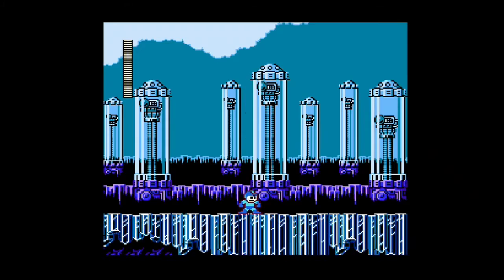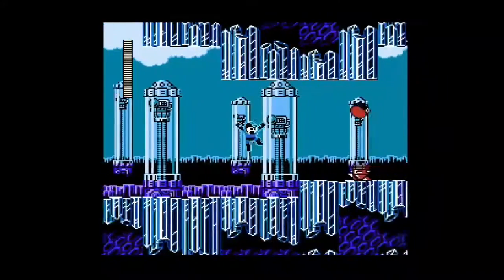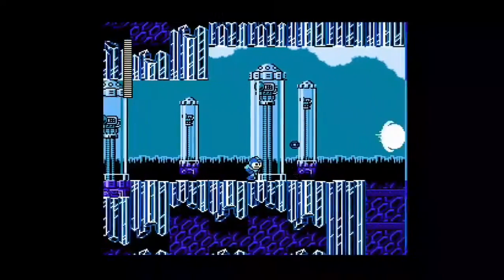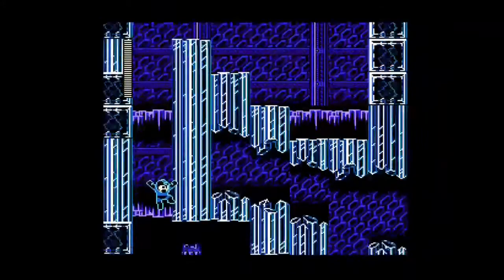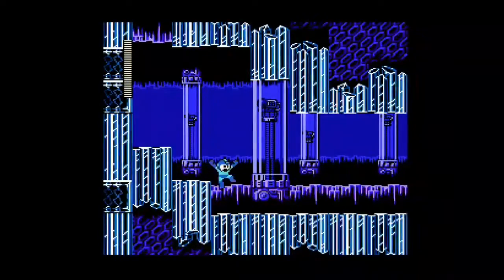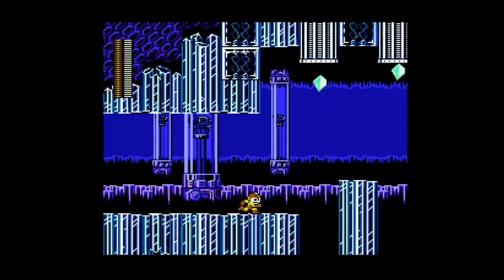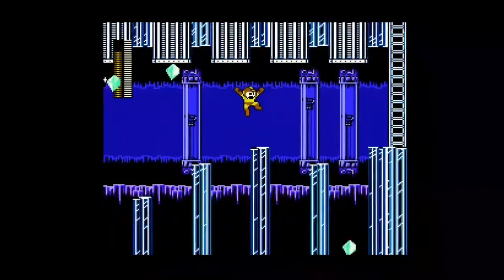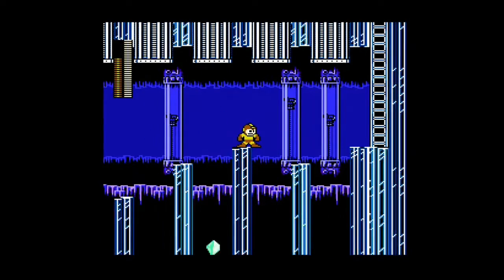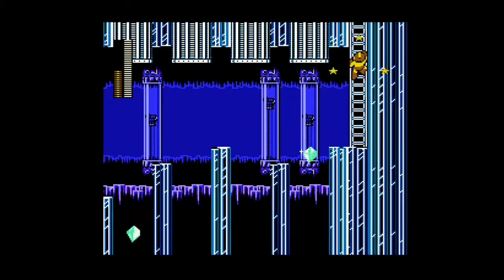This stage — surprisingly I went through it pretty quickly. Sometimes I take my time, but I figured I'd just get through it. Right here, these are falling crystals, and if you use Star Man's ability, the crystals can be blocked by the shield and you can just jump through everything.